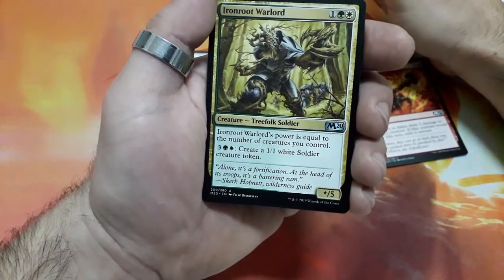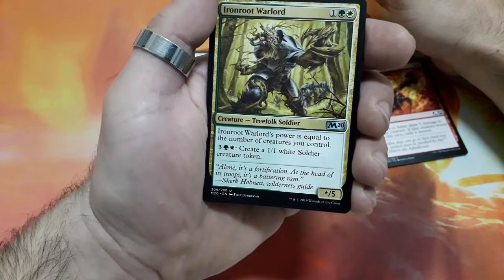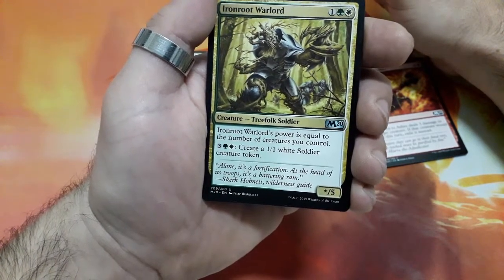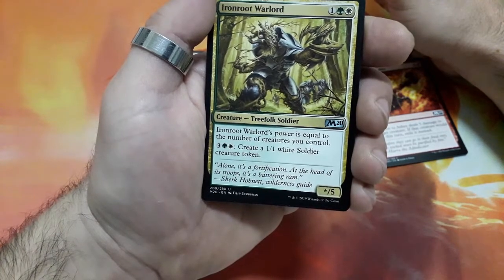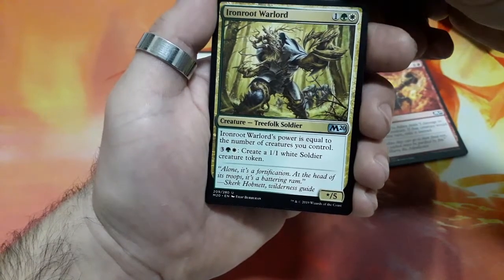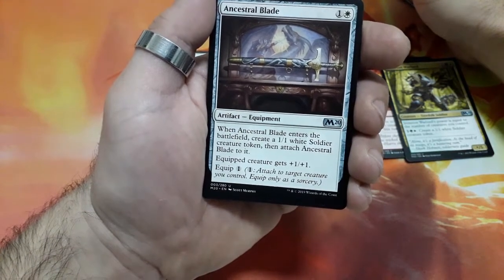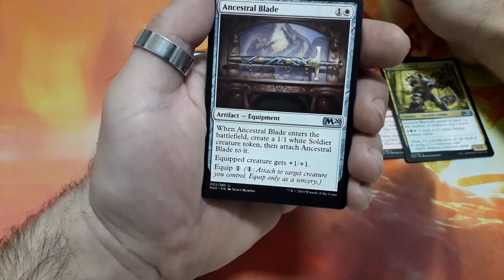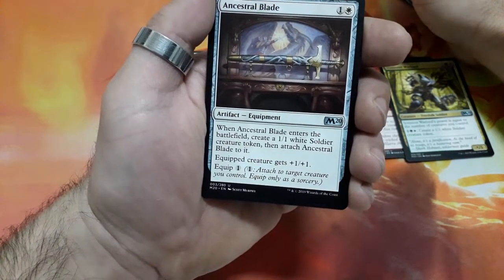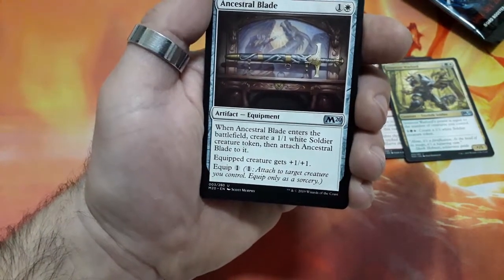Our first uncommon — Iron Road Warlord, 3 drops, Iron Road Warlord's power is equal to the number of creatures you control. At 4 or 5 create a 1/1 white soldier token creature, and it is a X/5. Interesting card this one. Ancestral Blades, 2 drops, when it enters the battlefield create a 1/1 white soldier creature token, then attach Ancestral Blades to it. Equipped Creature gets plus 1 plus 1, and it has an equip cost of 1.